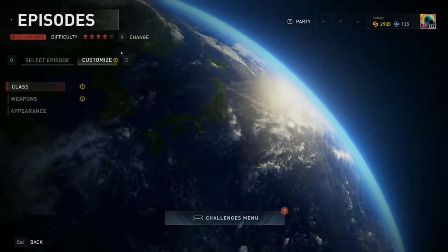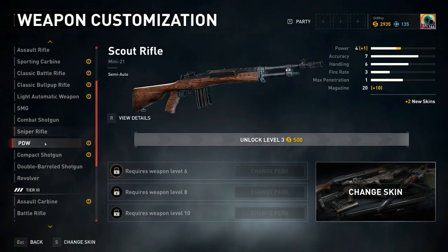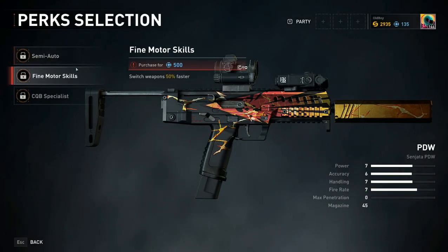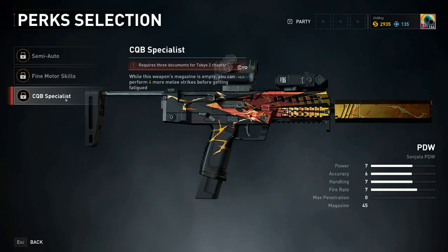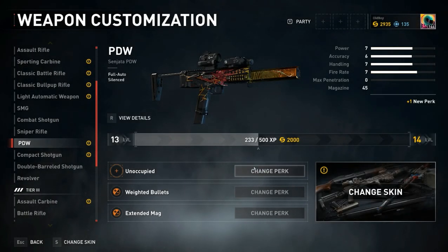We also need documents to activate some perks in our weapons. Some of these perks need documents from other maps. As you can see, it requires three documents from the Tokyo chapter 2 to unlock some perks. All of the weapons in the first slot have such perks that need documents — at least one perk each.